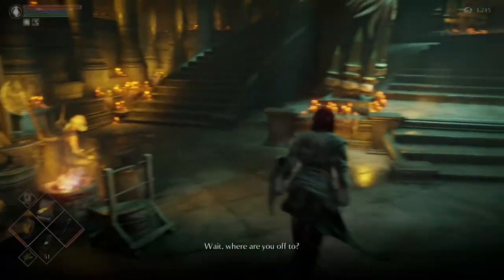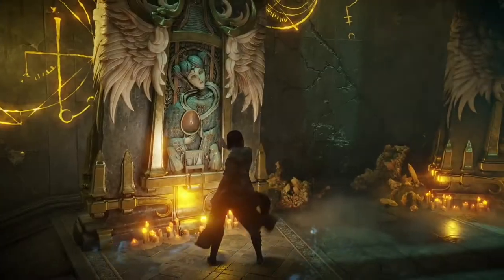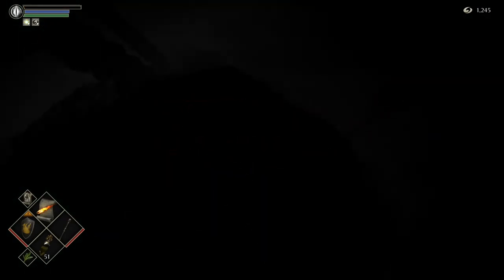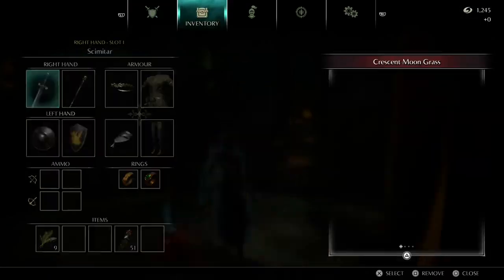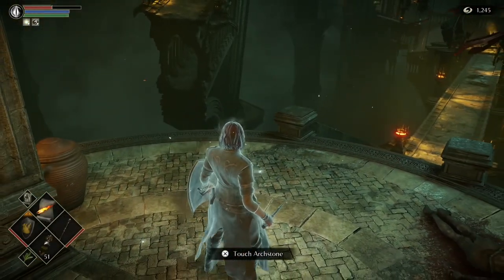Our next death - we're going to die in 3-2. We'll probably die in 3-2 two or three more times and that should make the black phantom appear, ready for the next part. World tendency doesn't actually update until you warp - a death alone doesn't update it, but a warp does. You should see it getting a little bit black. That's it for part 2 - I'll see you again on part 3.